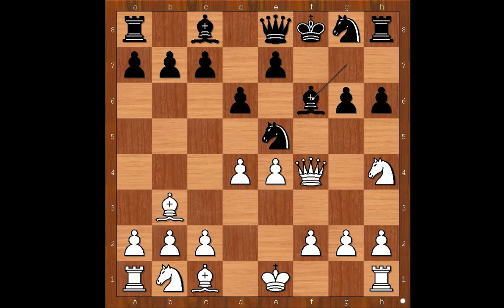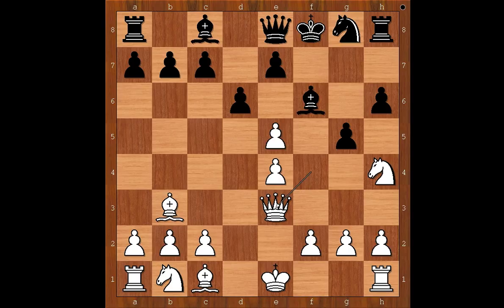So Meyer played bishop to f6. D takes on e5, and Meyer was happy to play g5, forking the queen and the knight. White to move — which piece to save? Is it a trick question? What would you do in this position if you had white pieces? Perhaps queen to e3 would be a sensible move. But Max Elway wanted to entertain the crowd, so he sacrificed the queen. Pawn takes queen. Max Elway played f7, forking the queen and the rook.